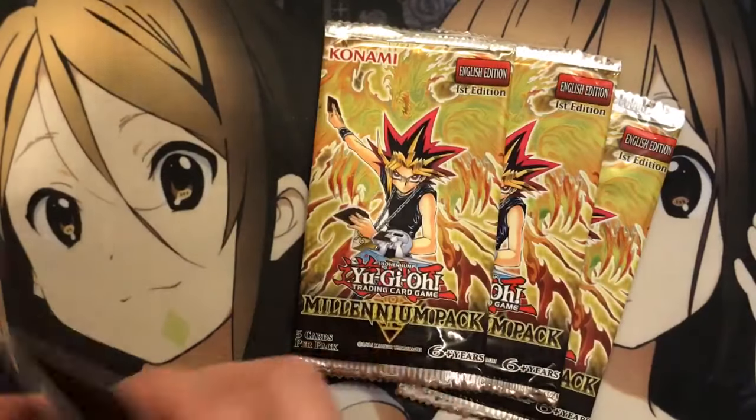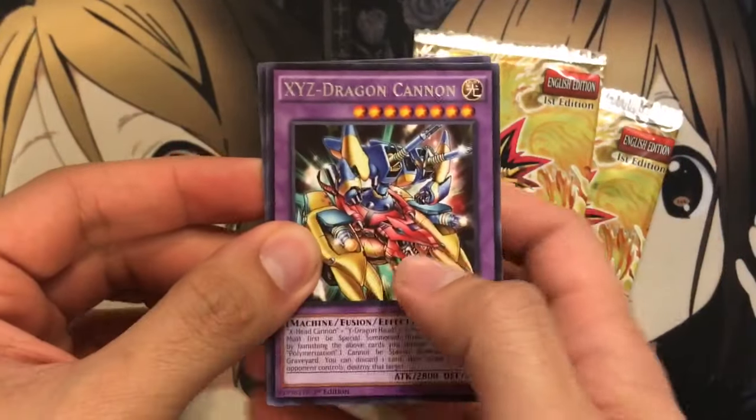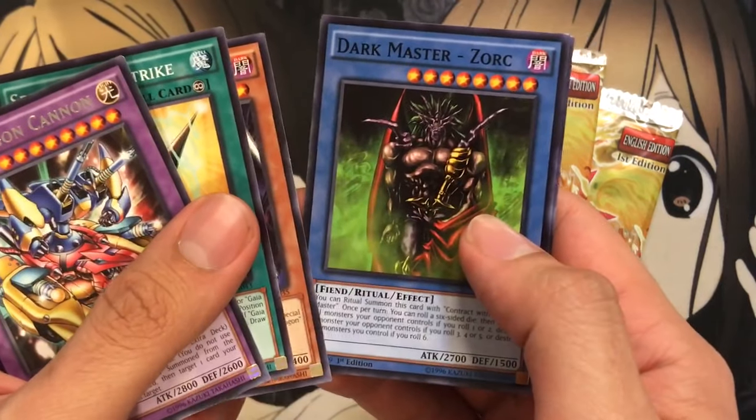I had one pack come out of the last box, and he opened up a new one and I picked four randomly. So we have an XYZ Dragon Cannon, Spiral Spear Strike, Red Eyes Black Metal Dragon, Dark Master Zork, and a Scapegoat.